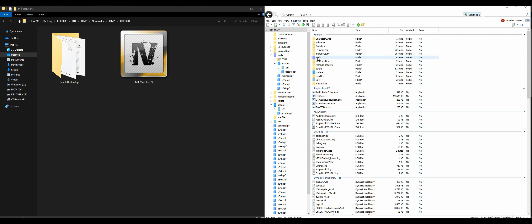I have OpenIV open right here. Before you go any further, always make sure that you have Edit Mode turned on — select that button to turn on Edit Mode. After that's done, go back over to your downloads where you have your mbmod 2.2.2.